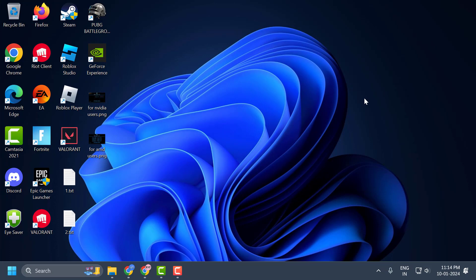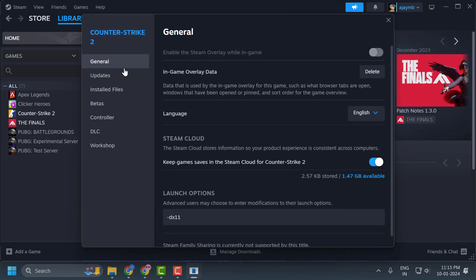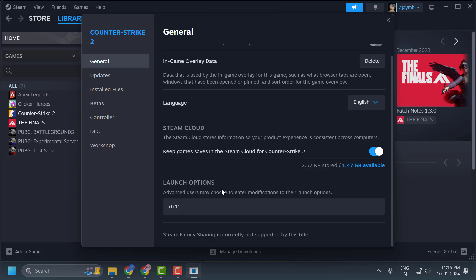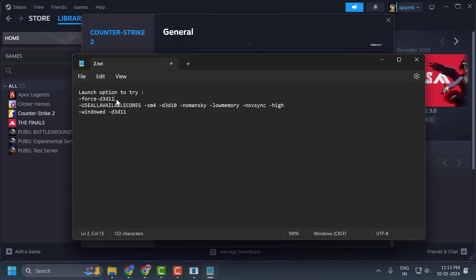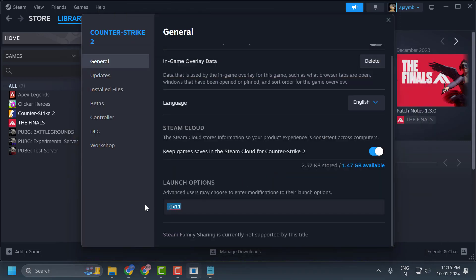If not, let's move on to the second solution. Open up Steam. Right-click on the ARK Survival game and select Properties. In the General tab you can see the Launch Options. Now you need to try three different launch options — check my video description for these. Copy the launch option and paste it in here, then close it.